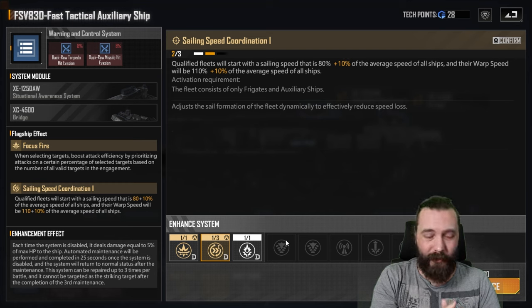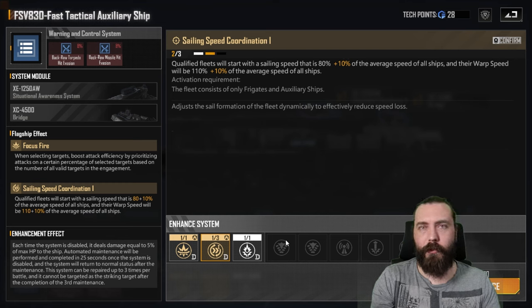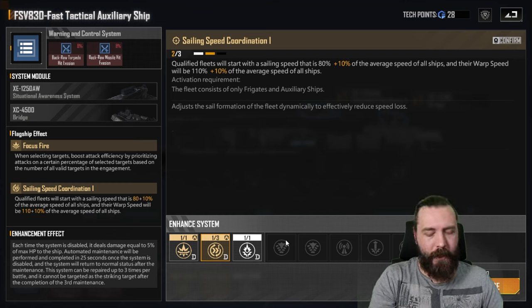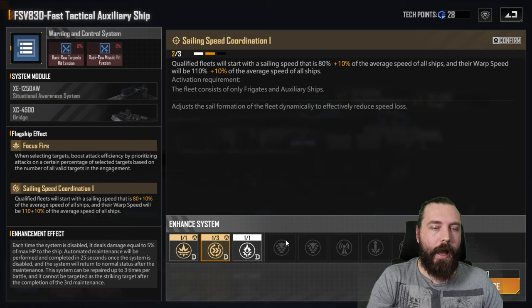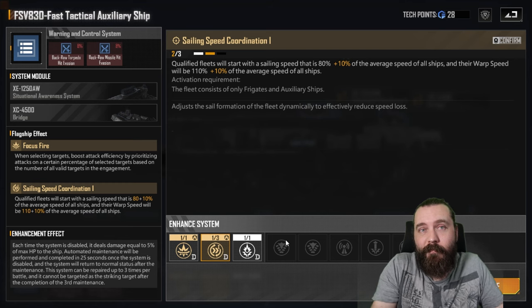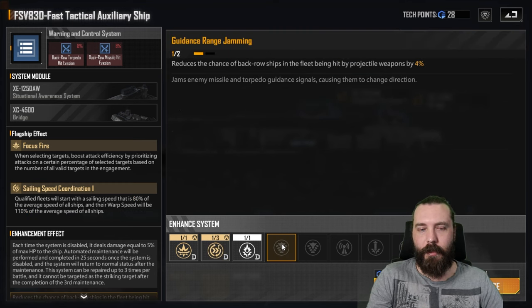This sailing speed coordination is completely and utterly redundant now because everything can move at 1,200 speed after a certain period of time. I sent a recon ship a good maybe 2,000 GM or so and it was going to take about 55 minutes to arrive. I sent a fleet with Solar Whales and it took maybe 10 minutes difference. So sailing speed coordination — absolutely and utterly redundant. Ignore it completely.